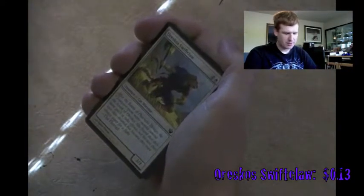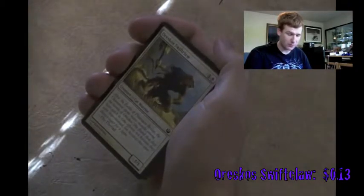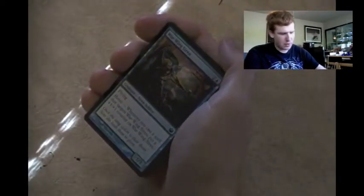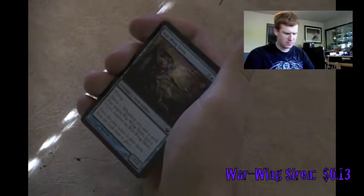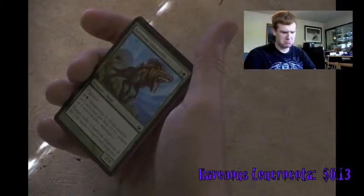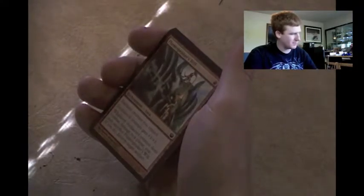Oreskos Swiftclaw - the flavor text talks about how the Liongrace of Oreskos are quick to take offense, not because they're thin-skinned, but because they're always eager for a fight. Let it pass. Warwing Siren - flying and heroic, whenever you cast a spell targeting it, put a +1/+1 counter on it. That's what most heroics are. Ravenous Leucrocota - what the heck is this thing? Just vigilance and monstrous, nothing really happens because it's monstrous. Flamespeaker's Will - whenever enchanted creature deals combat damage to a player, you may sacrifice it to destroy target artifact. No.